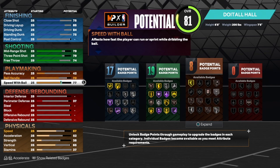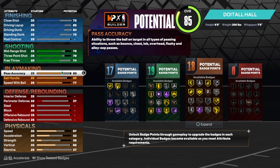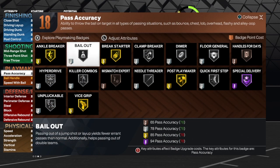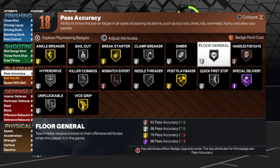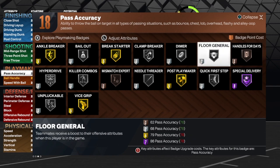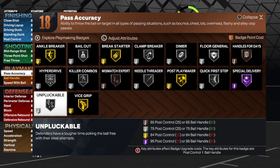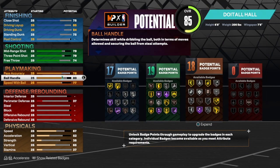For playmaking — speed with ball is a 77, which is super good. Ball handle is an 80; you don't want to change the name of the build, so leave it at 80. Pass accuracy we're going to get up to a 78, which is super good to have on a build that's not the primary ball handler. With those 18 badges, we want to go with Handle for Days and Quick First Step — Silver Quick First Step and Bronze Handle for Days. We'll use Clamp Breaker, Needle Threader, Hyper Drive, Anchor Breaker, and Unpluckable if you think you're going to get stripped.